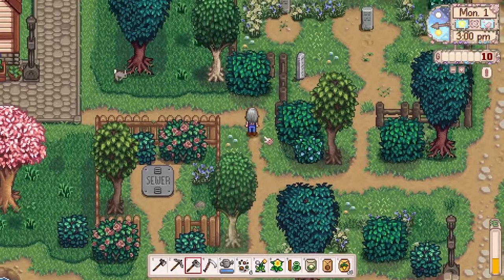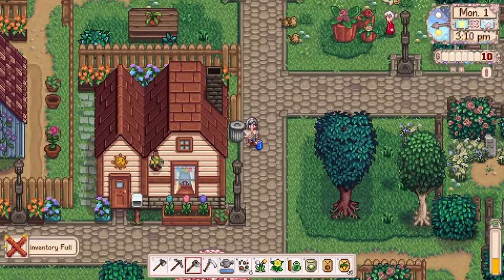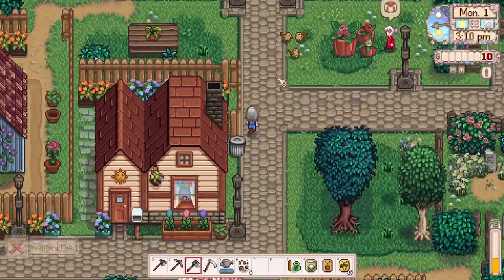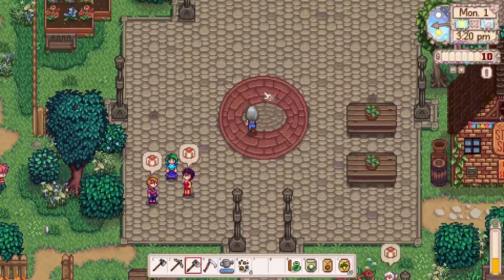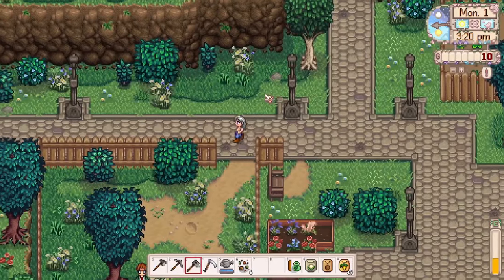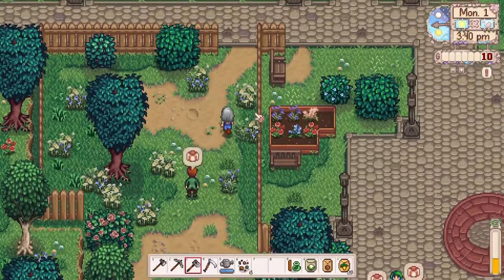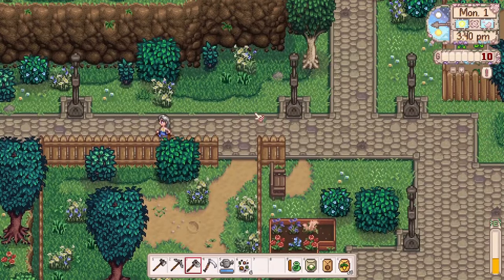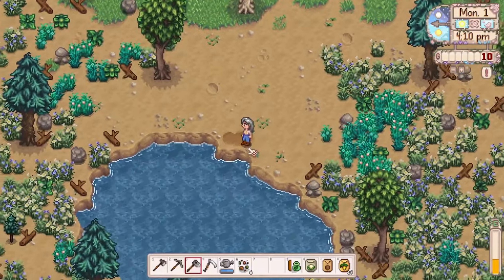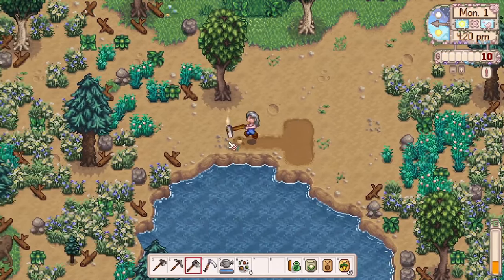I gotta hit our trash cans, of course, because we need our garbage hat. I'm pretty sure since the update that ConcernedApe tweaked the drop rate for the garbage hat, because a lot of people have been getting it really early game. In my last attempted save I got it at like the fourth or fifth day, so we should be able to find it somewhat soon. Now that we've met Harvey and Vincent, we're going to go back home and plant those seeds, and I think I'm going to plant right here along the water's edge just to save me some time in the morning.